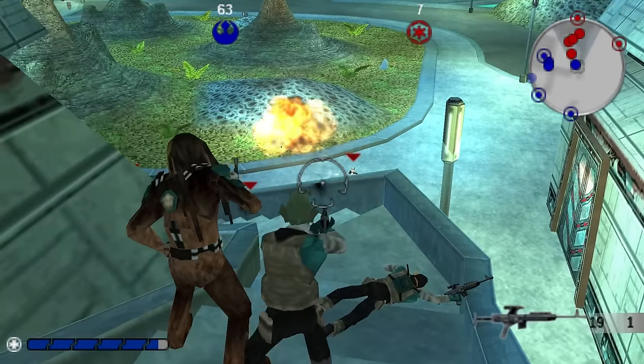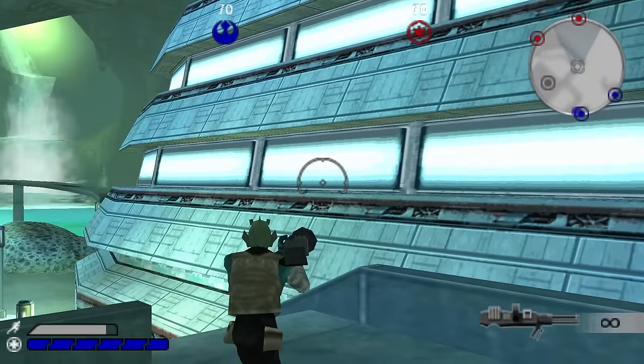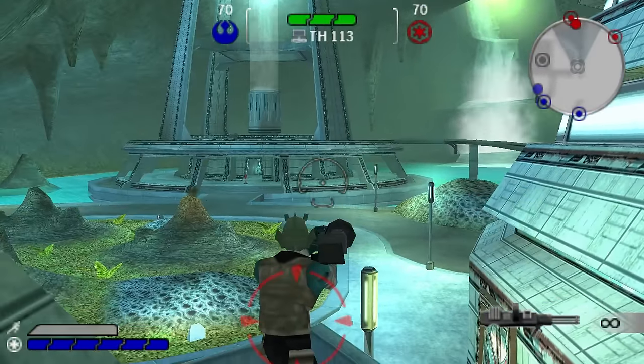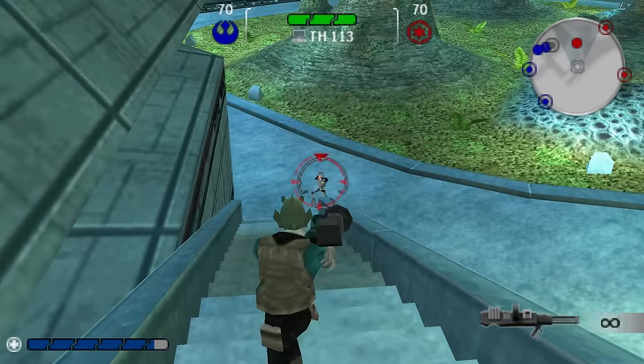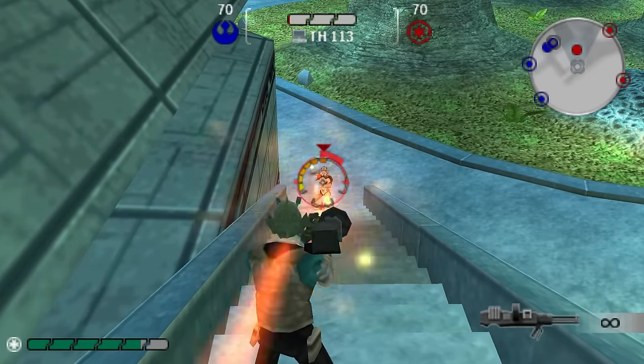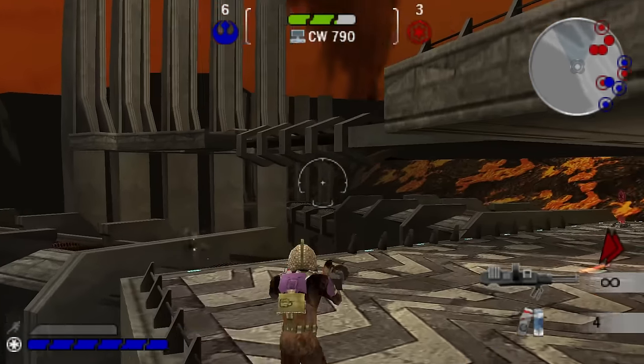It naturally points you forward, and until you're on the part of the floor that's descending or ascending, you'll continue to keep looking forward. If there's someone in your auto-aim range, it'll thankfully look down at them, but if they're too far away or behind a wall, going downstairs is basically a crapshoot. Might as well jump down.